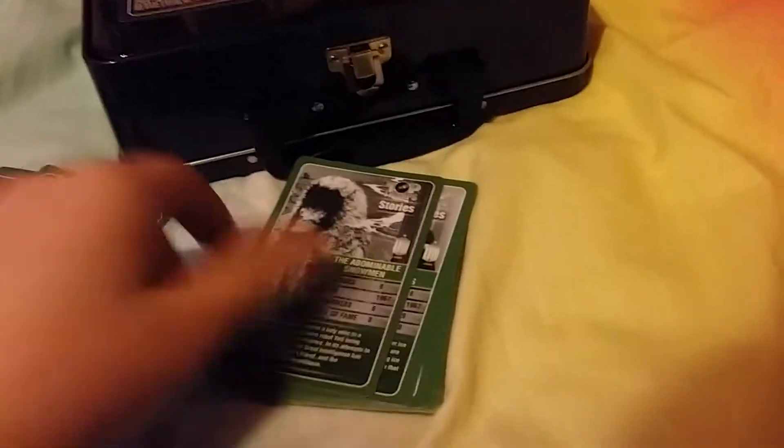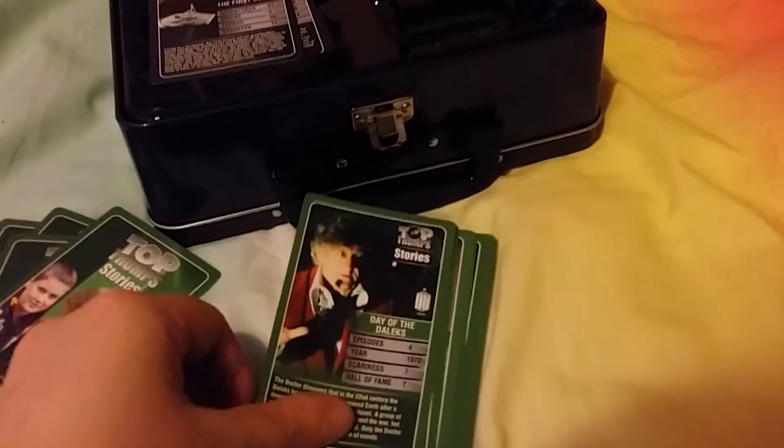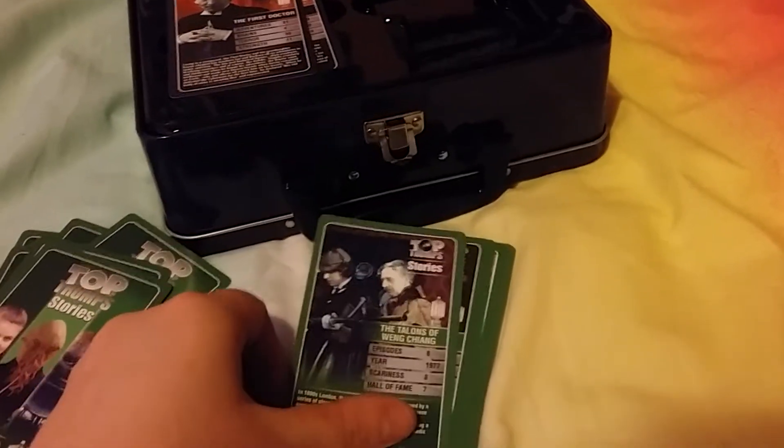This is the Stories set, and we have An Unearthly Child, The Daleks - obviously these are First Doctor stories - The Tenth Planet, The Macra Terror, The Abominable Snowmen, The Ice Warrior, The War Games - these are Patrick Troughton ones. Then Spearhead from Space, Day of the Daleks - Jon Pertwee - The Time War, Planet of the Spiders with Sarah Jane, Genesis of the Daleks, Talons of Weng-Chiang, and Shada, the Tom Baker story.